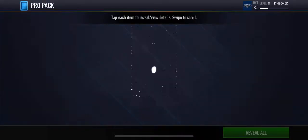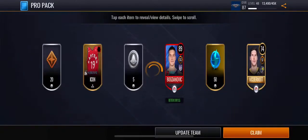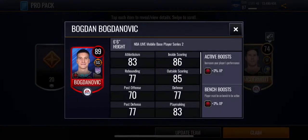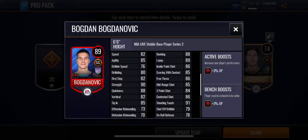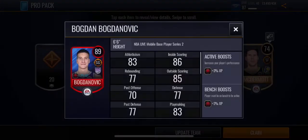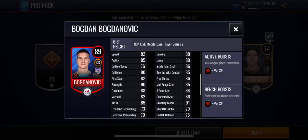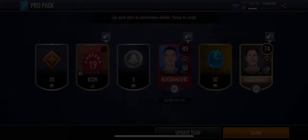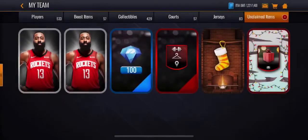Three more of these. Hopefully we can get an 84 plus. 89 overall Bogdan Bogdanović — that is heat, 84.3. And I already have an 88 overall shooting guard in that lineup. Almost 80 plus everything, man. Dang, he's way better than my 88 overall, like a lot.